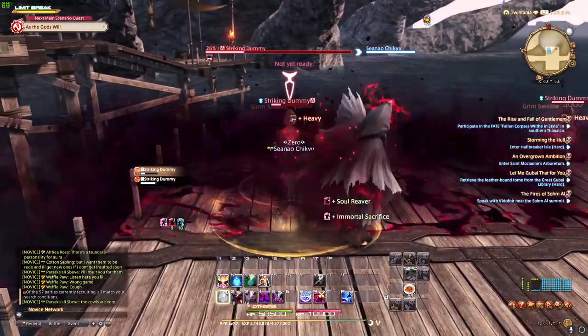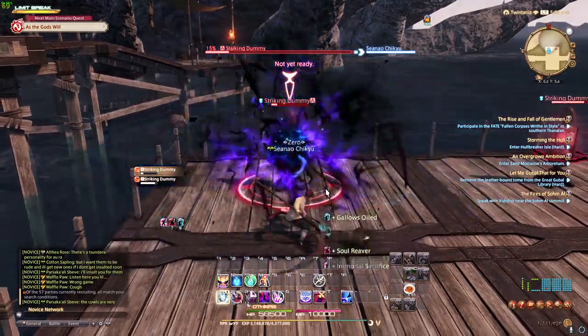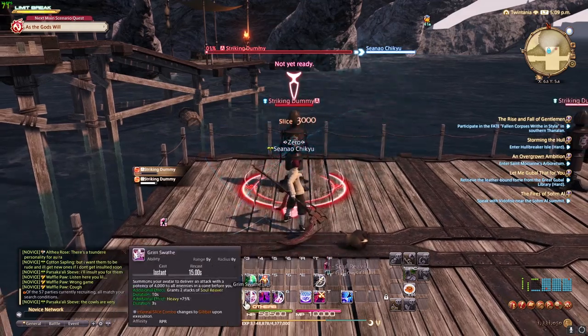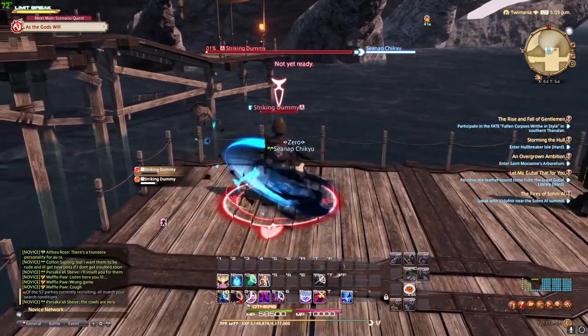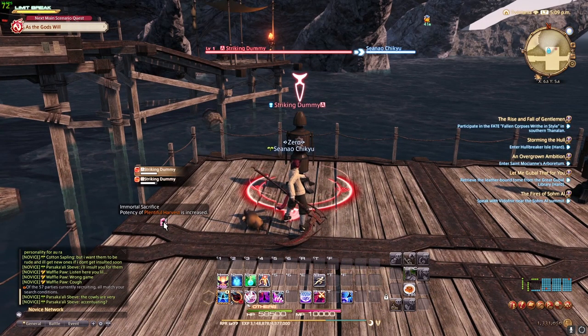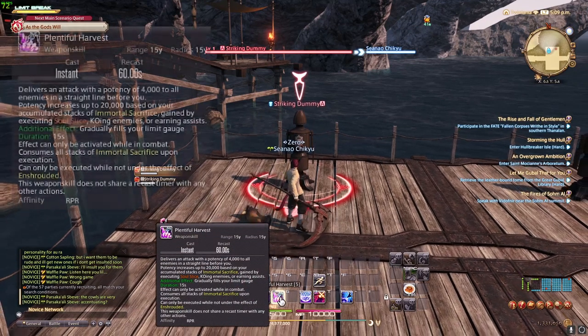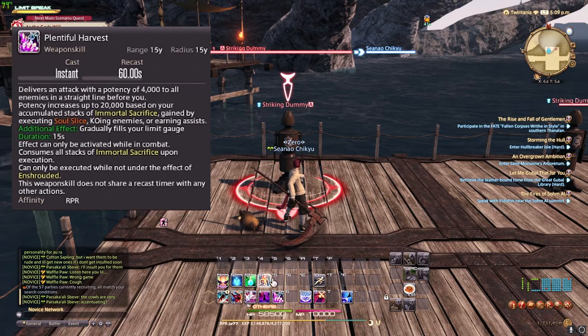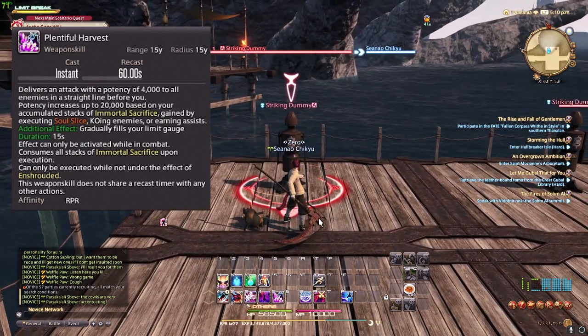It'll be 2, 3, 1, 2, 1, 2 — and you want to make sure Soul Slice is always on cooldown, so you build up these Plentiful Harvest stacks. What Plentiful Harvest does is once you get to 8 stacks, it does 20k damage. But the more stacks of Immortal Sacrifice that you have, the more damage Plentiful Harvest does.